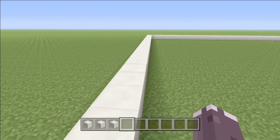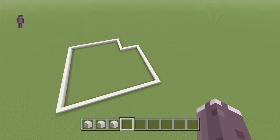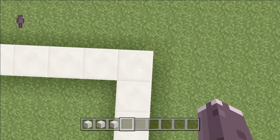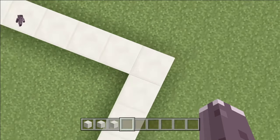The first tutorial is going to be a modern house. I've already done the layout so I'm going to tell you what it is. What you need to do is start here and go along eight, then go along eight again, then come along 20.